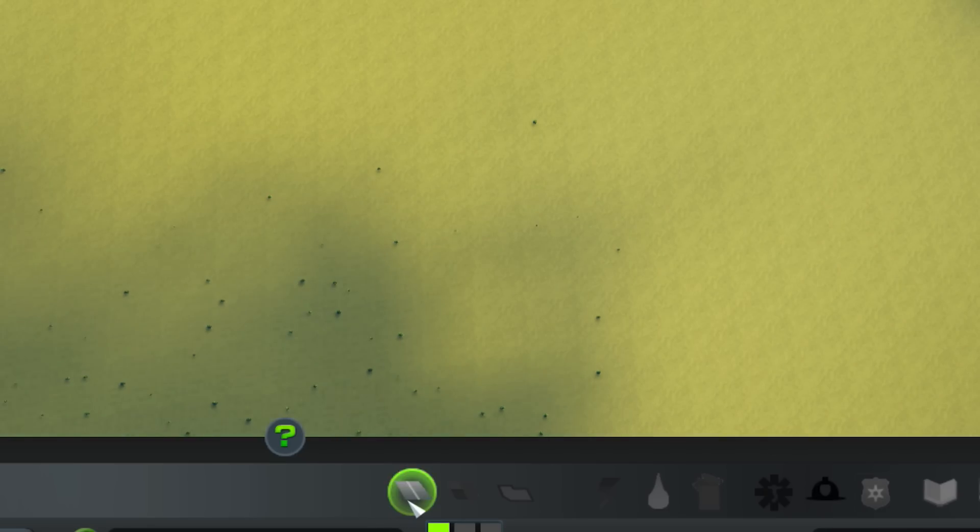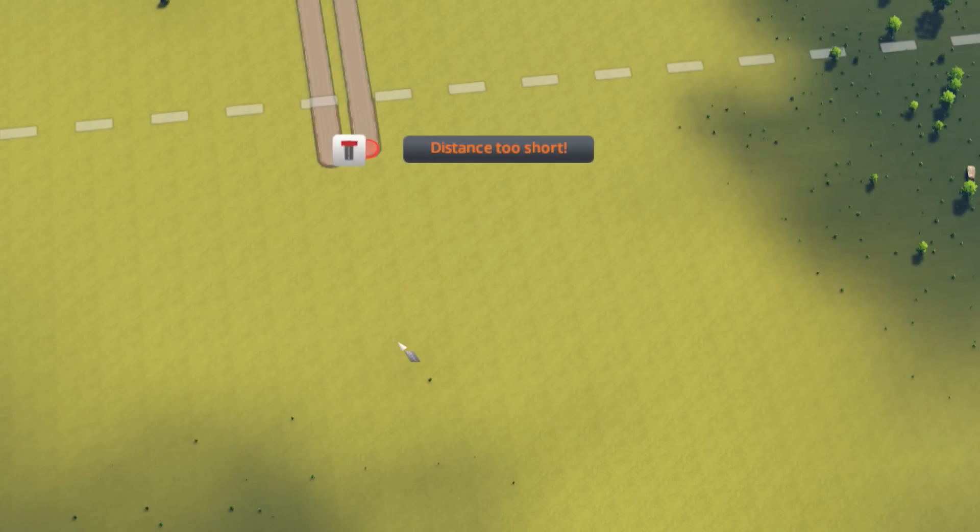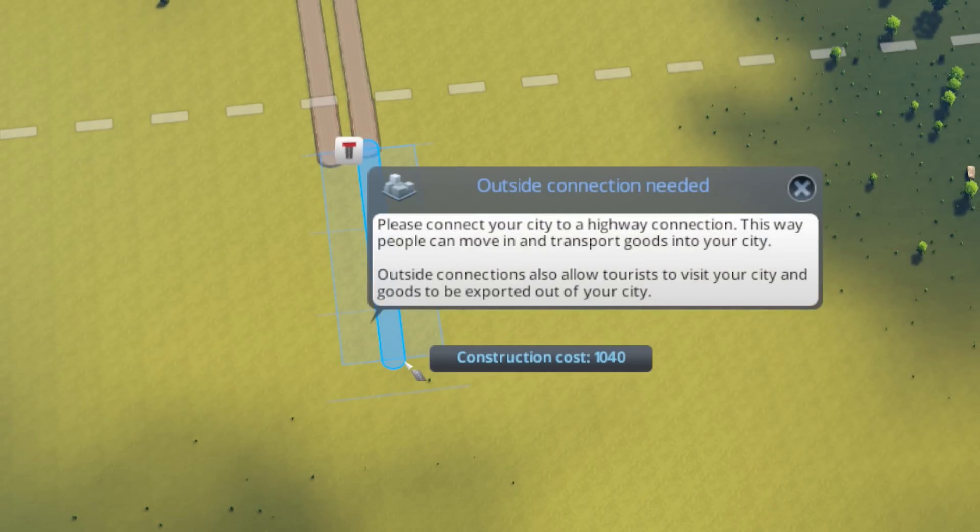Let's get started and build some roads. First thing we do is click on the road button, then we click on this right here and build a road. Please connect the city to a highway connection so people can move in and transport goods. Outside connections allow tourists to visit and goods to be exported. The construction cost is going to be $1,040. That's taxpayer money. I don't think we can use taxpayer money to build roads in a libertarian society.